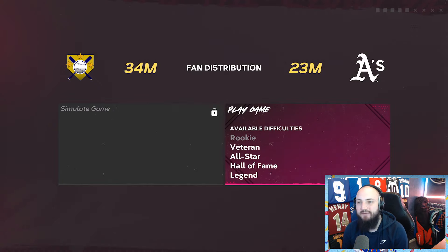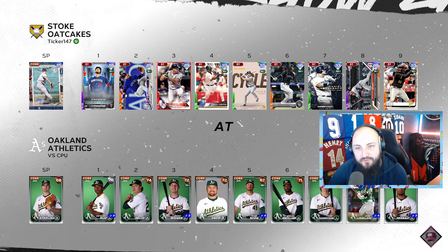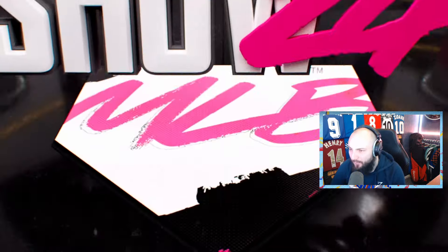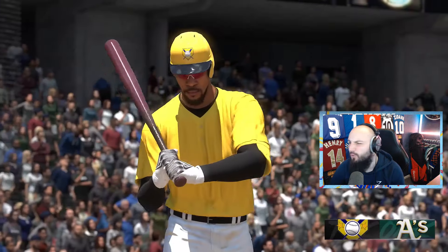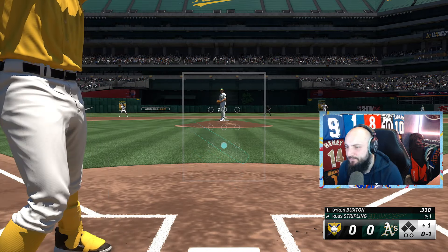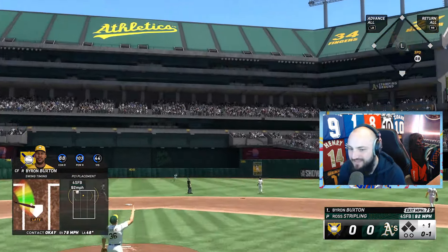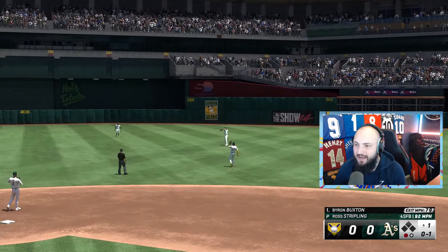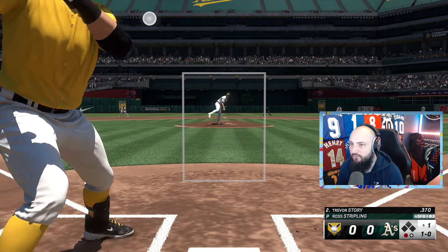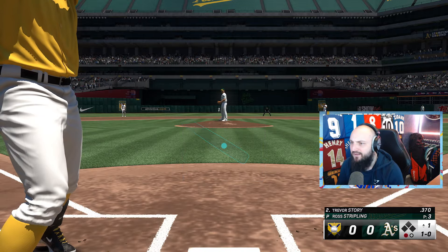All territory done — time to play the A's on All-Star for the final bits. Using Andy Pettitte to try and do more Team Affinity; we're a little short on the Yankees. Byron Buxton's first at-bat — PCI all over the place, we're late, that's an out. Trevor Story up — I swear that was thrown at my head, we'd have a word with that umpire.